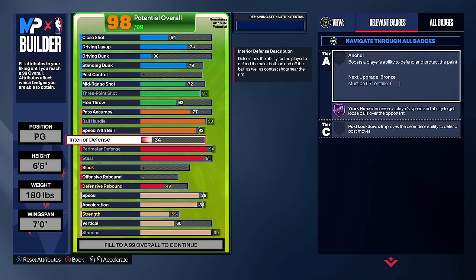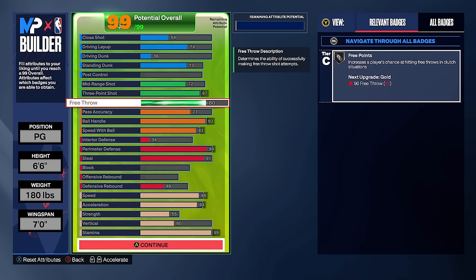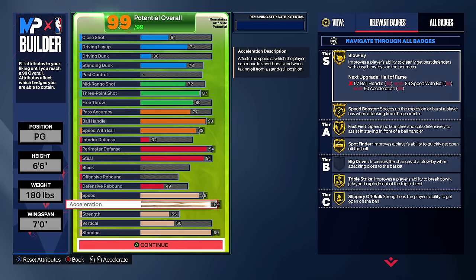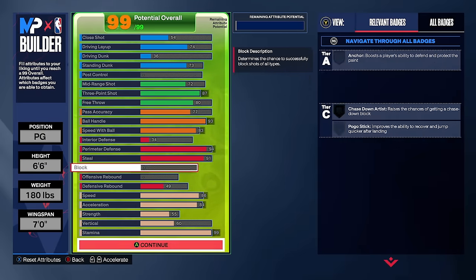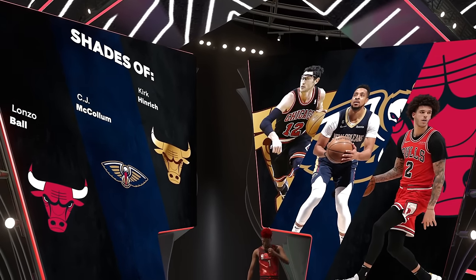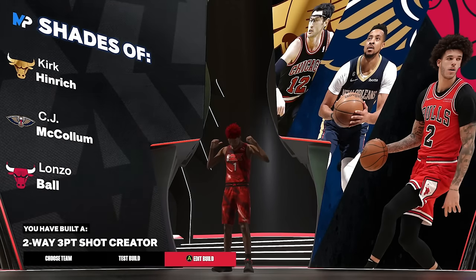Now at 98 overall, we can upgrade the free throw to 80 for silver free points. This build is insane — if you were complaining about the low acceleration in the first 6'6, this is probably the one you want. We get higher pass accuracy, higher acceleration, a good three-pointer, elite defense, and the finishing needed in 2K24. Comparisons: Kirk Heinrich, CJ McCollum, and Lonzo Ball — giving us the two-way three-point shot creator.